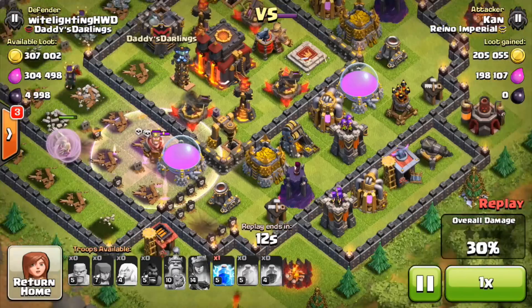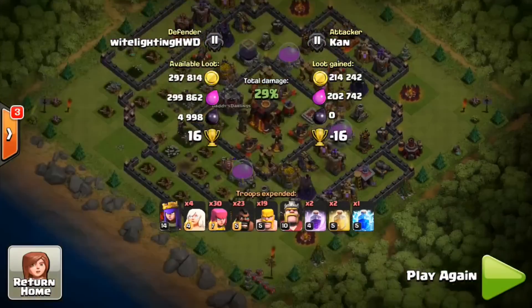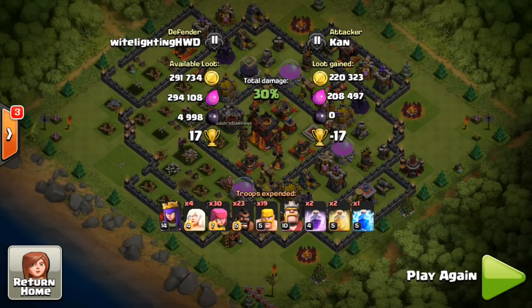The king dies there, ending the raid. This guy does have a lightning spell and drops it on some loot before ending — one of those moves. That's going to be a total of 30% for him and 17 cups gained for me. Another awesome win on this awesome base.